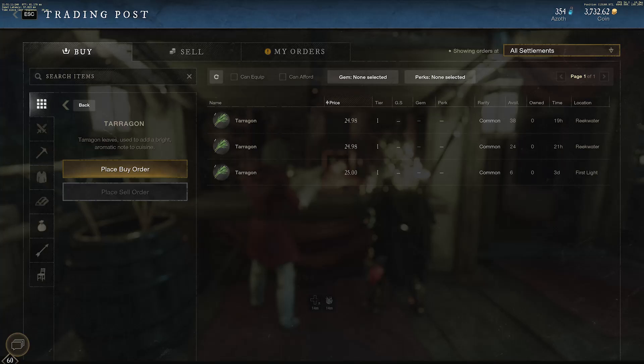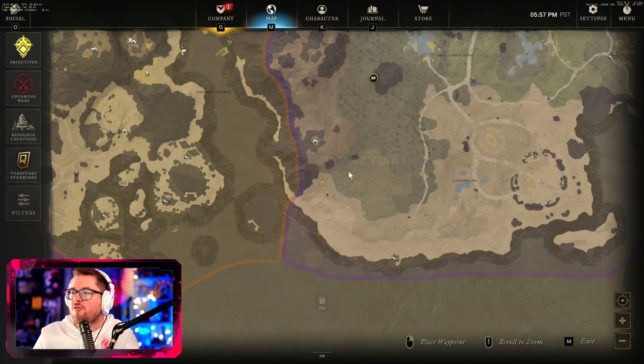As you can see in this screenshot, it's 25 gold in the marketplace. You can make some good money farming tarragon. So we find ourselves right here in the bottom left corner of Reek Water.